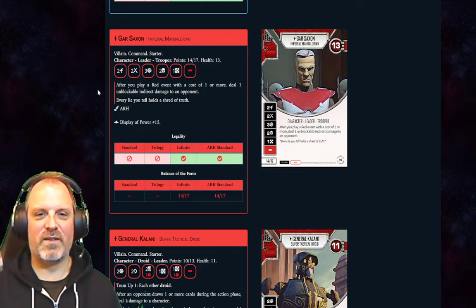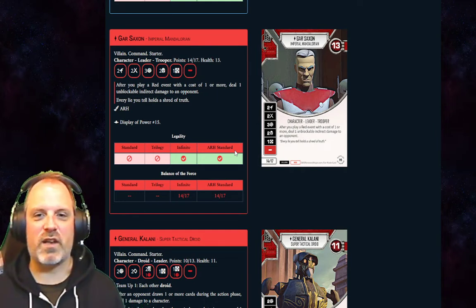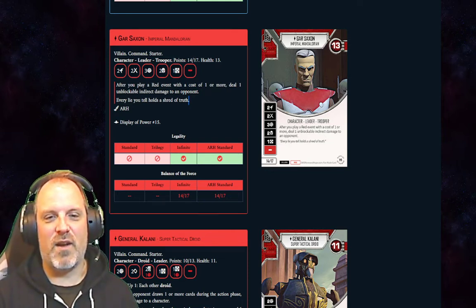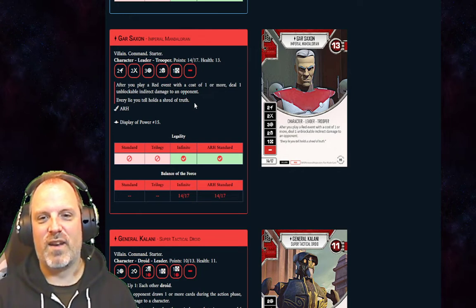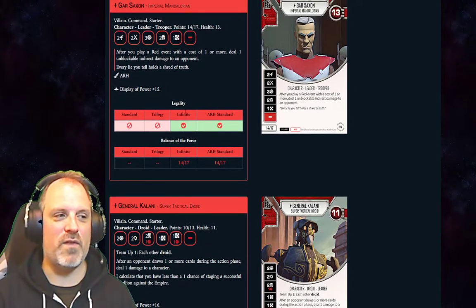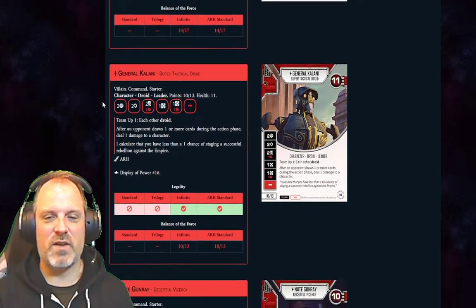I played one game with Gar Saxon and had fun — I don't know if he'll be groundbreaking. His die is good though. I'm really impressed with this set — we're beginning to see a lot more flavor text, especially on characters. That's something that needs to be there because it's part of the fun. We see a lot more of that in this set than we've ever seen before. Kudos to the ARH designers.